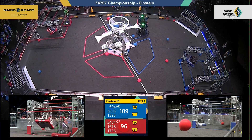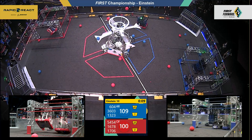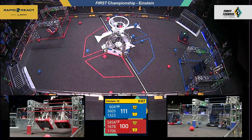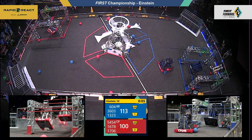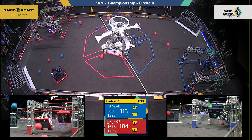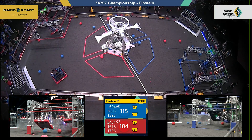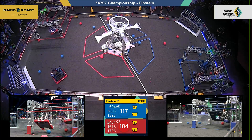18 seconds — blue with the advantage. 16-78 launching skyward, 13-23 keeping the lead. 10 seconds left — Quick Silver up on the traversal! Here comes the Citrus Circuits — they have three seconds, they're up! Mad Town — one second — no dice for the blue alliance as time runs out. Your scores coming up next.